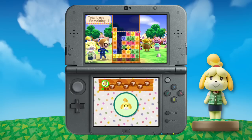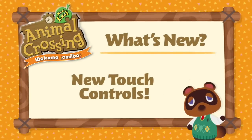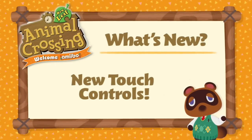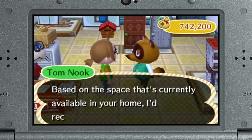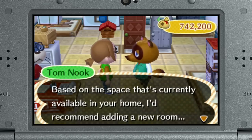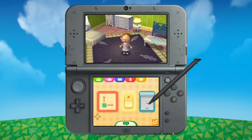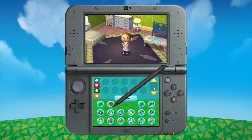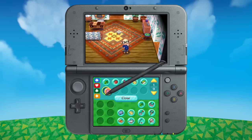Everyone in town knows Nook's Homes, but what you may not know is that the owner, Tom Nook, has invented a new home expansion option called the Secret Storeroom. It's only available after you've built a second floor and paid off your debt. The best part is, there's no shortage of storage space in this thing.